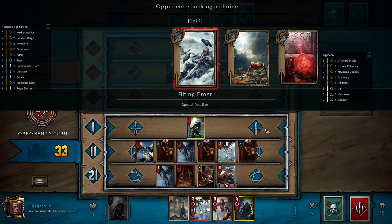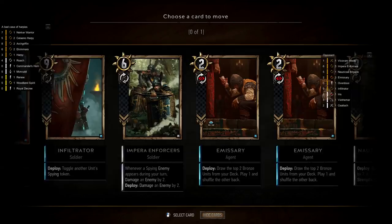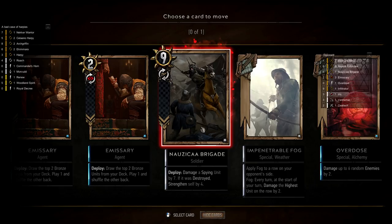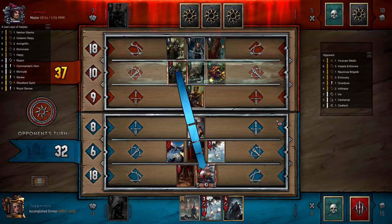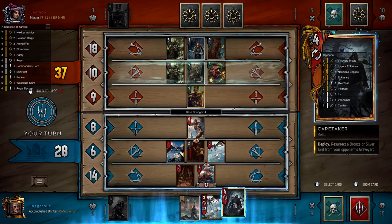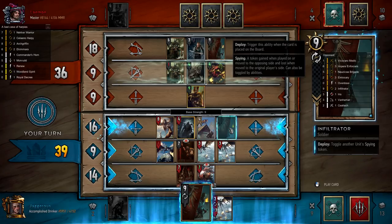We're six points down. I can actually Caretaker the Infiltrator if he makes one of my units a spy. I'm going to put an Emissary into his graveyard such that if I want to resurrect one of those to try and find something, I can. As I said, we can Caretaker an Infiltrator here — if we Caretaker an Infiltrator that'll put us ahead and stop his target from being killed. Let's do that — Caretaker into Infiltrator, placed on the middle row, which turns the spy tag off of our Ekamara.